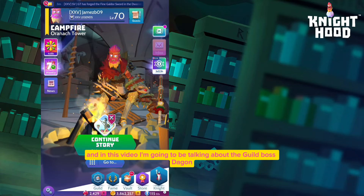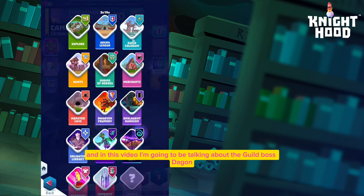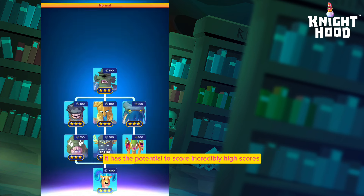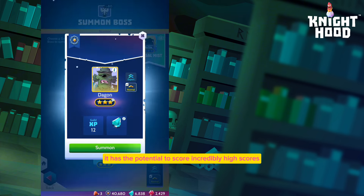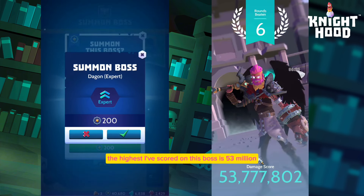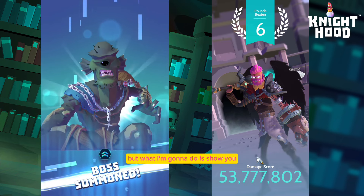Welcome everyone, James here. In this video I'm going to be talking about the guild boss Dagon. Even though this is a low level boss, it has the potential to score incredibly high scores. The highest I've scored on this boss is 53 million. I don't score that high in this video, but I'm going to show you the method I use to get that score.